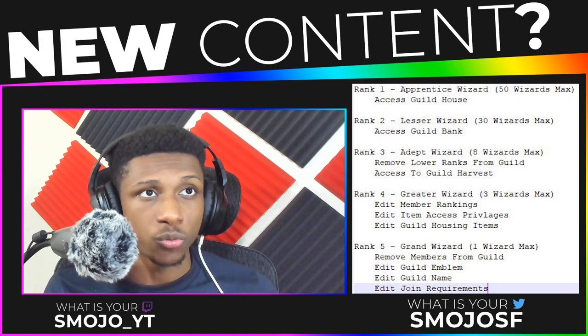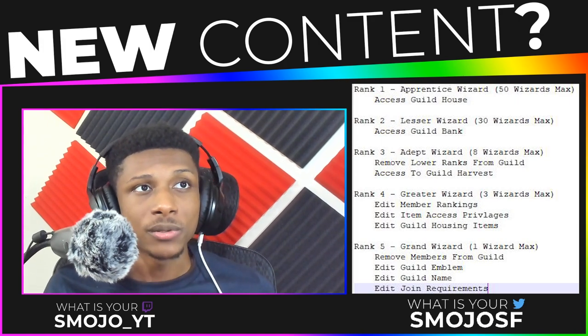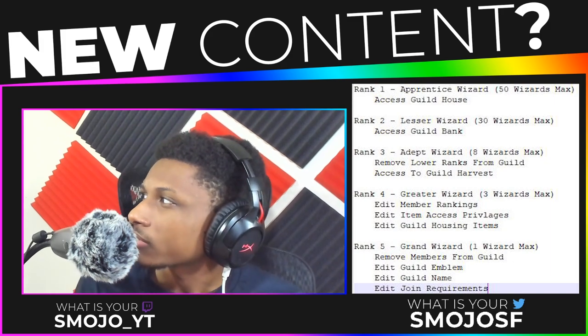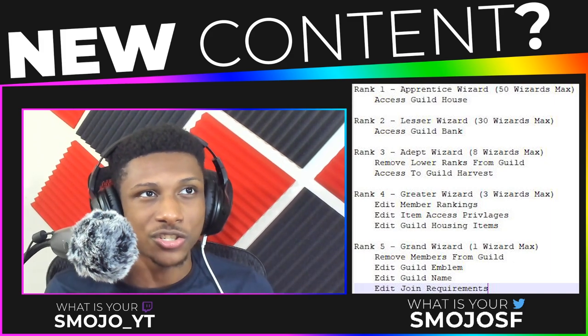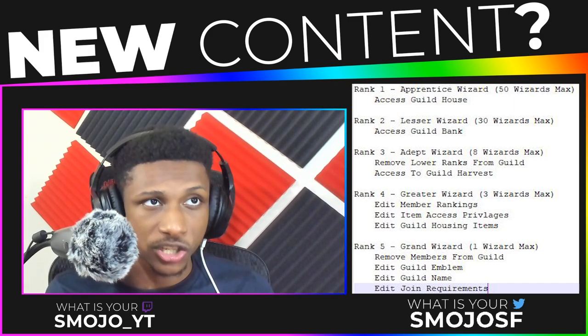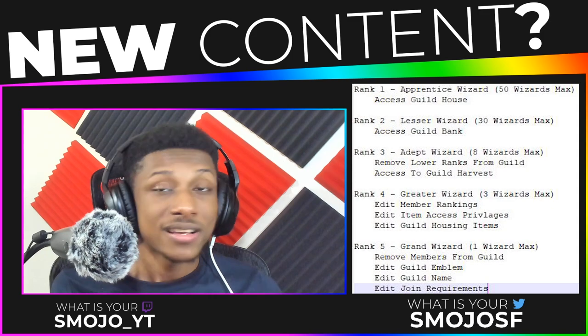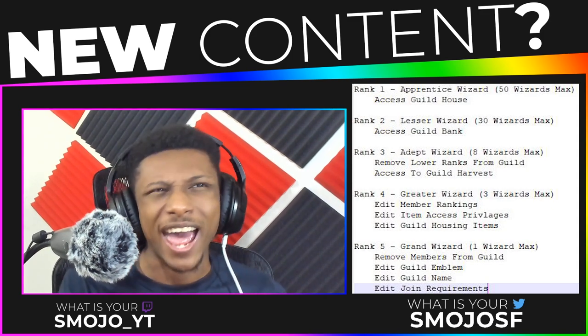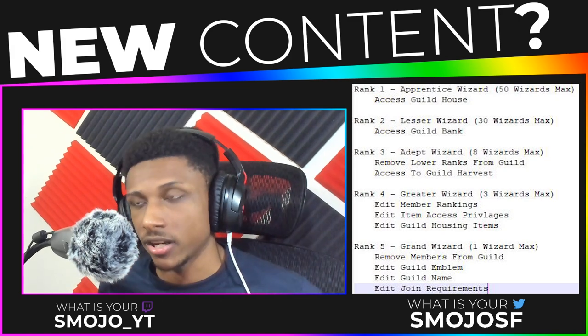Rank four, Greater Wizard, right below Grand Wizard — what they're allowed to do essentially would be to edit the member rankings, edit item access privileges, and edit guild housing items. Some of these things are going to be explained in later videos, such as item access privileges — I'm explaining that in the bank video, so make sure you guys watch that.